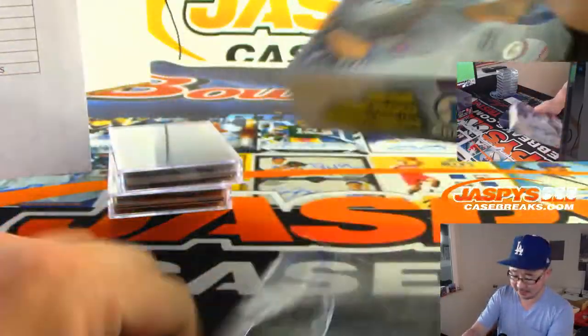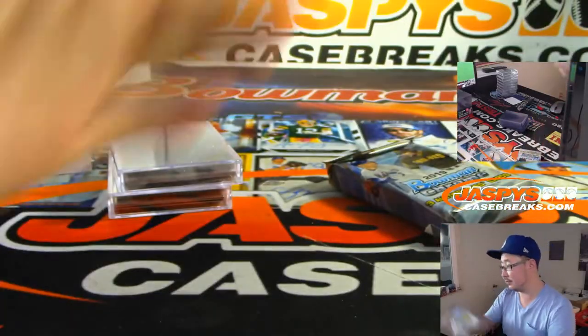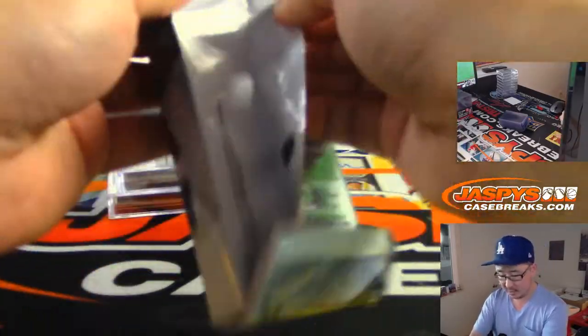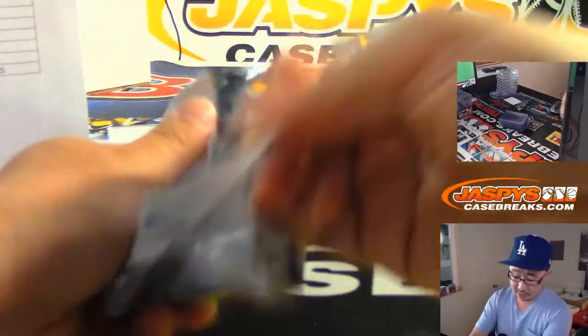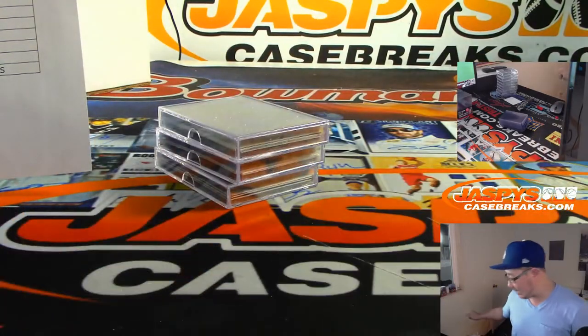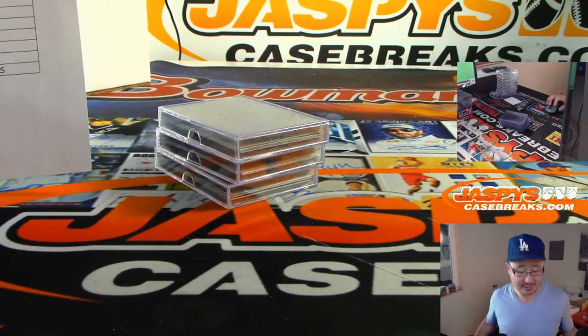We are just not going to be around here during the summer. Got plenty more of this in the store, folks — Hobby cases, Hobby Pick Your Teams, and HTA Pick Your Teams. Plenty in the store — please go and check it out at JaspysCaseBreaks.com. A 12-box Hobby down to five teams left, and a 12-box HTA down to five teams left.